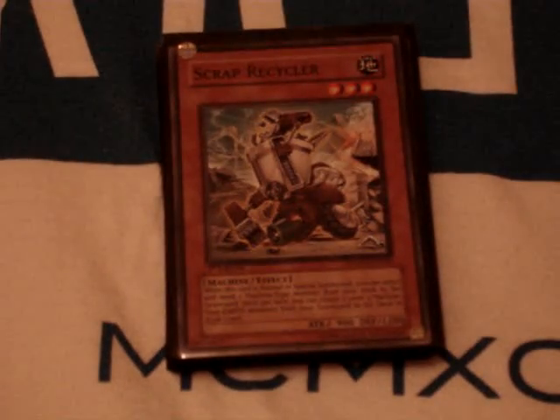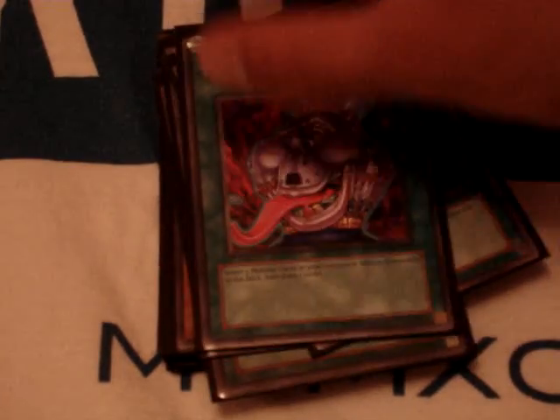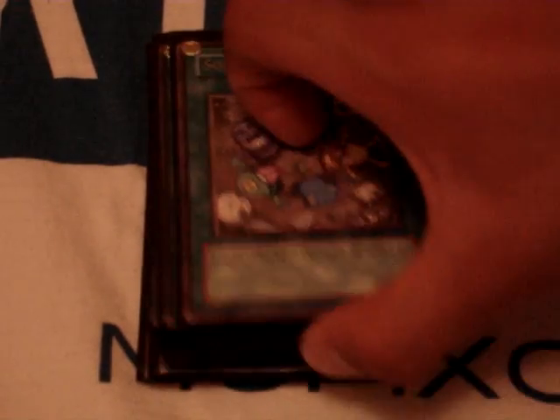One Scrap Recycler for searching out Fortress to the graveyard, and great for mid-games so it can recycle my level 4s. Two Fissures, one Pot of Avarice, two Smashing Grounds, and Swords — this card has been great since it came out, so that's why it's here. Two Solidarities — I love this card; it boosts up my Gadgets up to 2000 attack or more, so it's great.